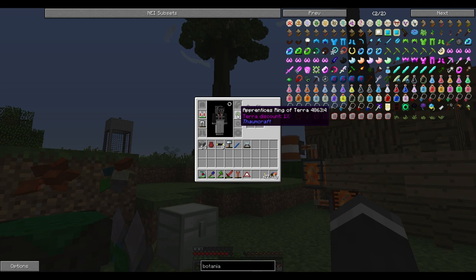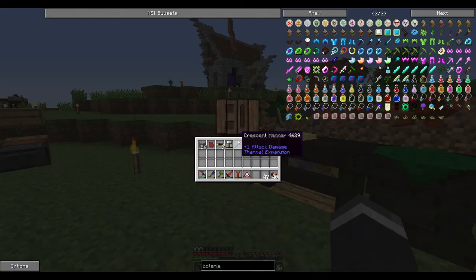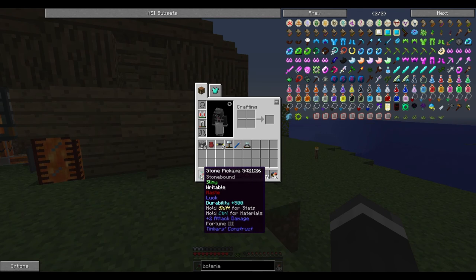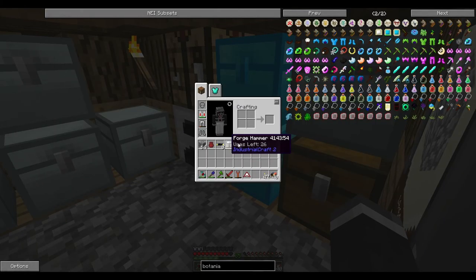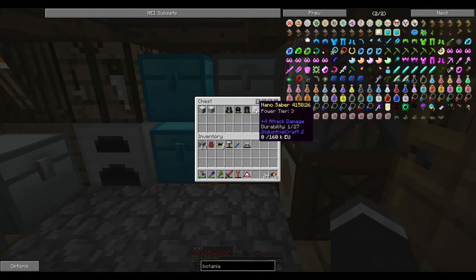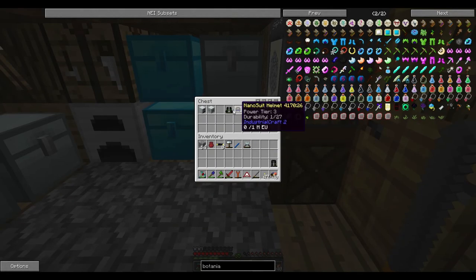So yeah, we're gonna get into Botania — it's kind of all based on flowers and stuff. You've got awesome looking armor and these baubles. I did actually get a bauble from one of those bags — it's an Apprentice's Ring of Terror and it gives me a terror discount of 1%, so I decided to stick that on. I'm also probably gonna make a few more tools — the same, with stone and slimy — and I'll probably put haste on them. With the sword I'll probably just go ahead and stick a whole bunch of quartz on that to make it as sharp as we can.